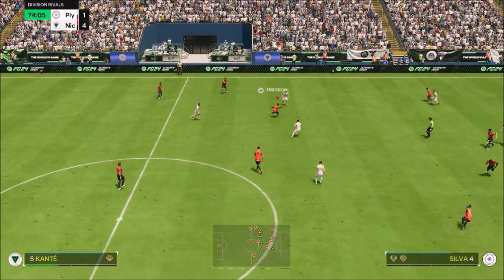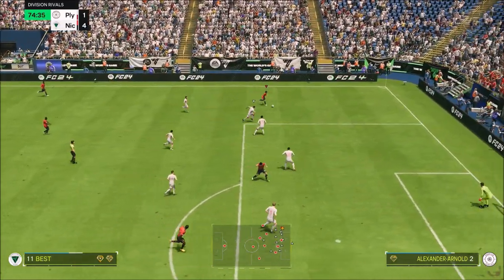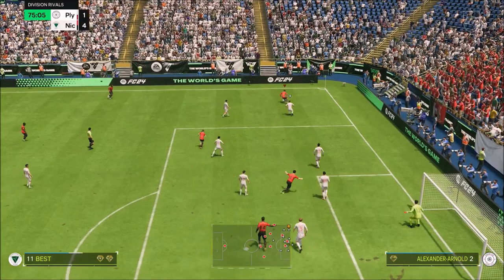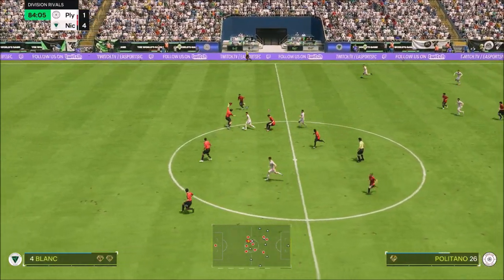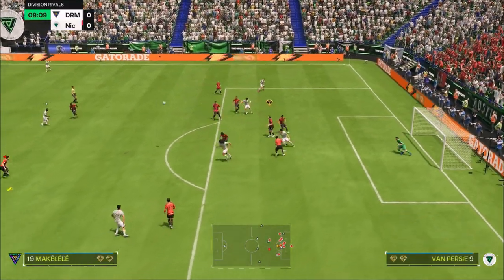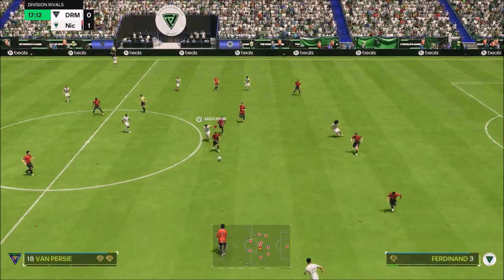We can't talk about his agility and balance not being the best, but then again, you've got to remember he's 6'4". You can't buy a tank and expect it to turn like a Mitsubishi Evo 8 — that's not going to happen. His slide tackle and stand tackle are all exemplary. Just a really good card, and I'm really happy I packed him from my player pick.